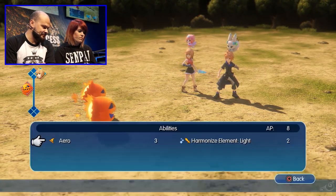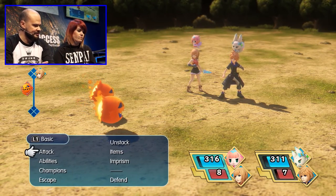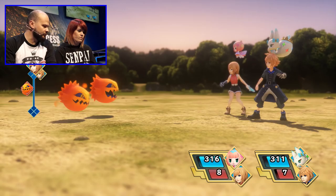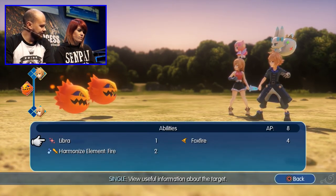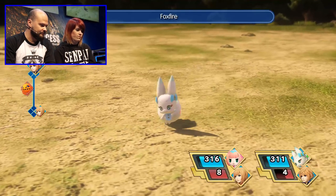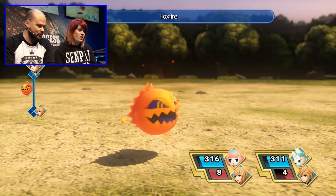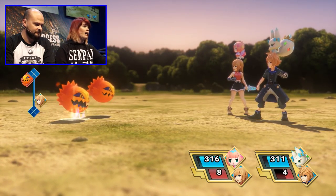I like the battle system as well. It's gone back to a very classic Final Fantasy turn-based system. There's a diagram on the left-hand side of the screen which shows you when it's going to be your turn, when it's going to be the enemy's turn. Now I am using fire on a bomb, and I've created the ability to capture it.